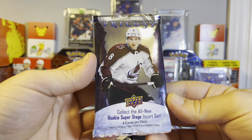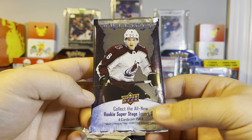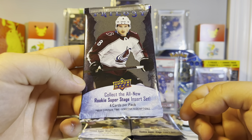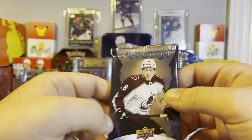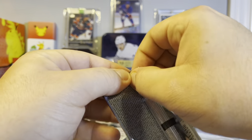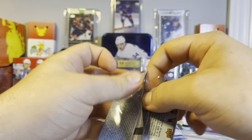Alright, so we got our first pack here of Trilogy Hockey. If you guys saw the last video, they got their cool Rookie Super Stage which is their new insert - it's actually a pretty cool insert, I like it. So here we go, first pack, let's see if we can get some first pack luck. I'm gonna open it normal, I'm not gonna use the scissors.